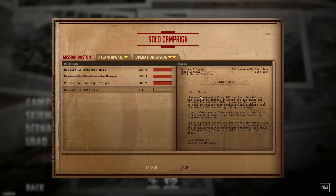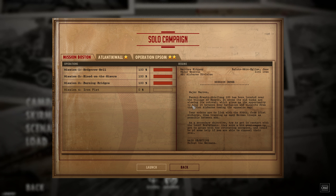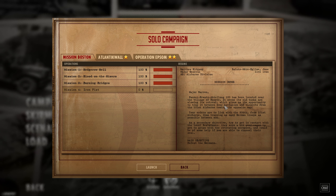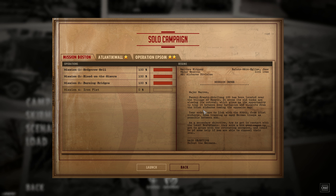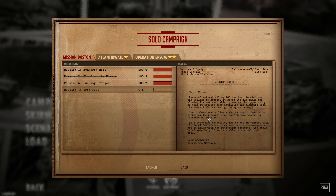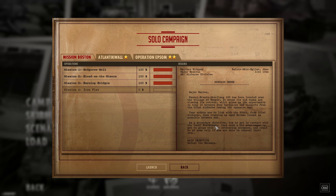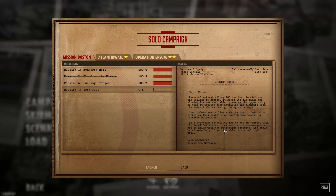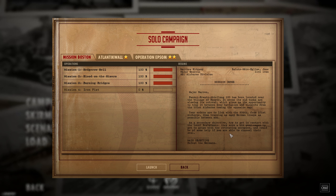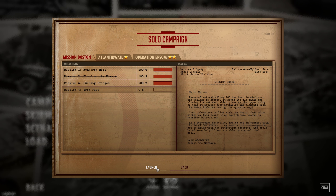Our mission orders: Major Warren - Panzer Ersatz Abteilung 100 has been located near the village of Bapta. Its old tanks are slowing its retreat, giving us the opportunity to trap it between our battalion and elements from the 101st Airborne coming the opposite way. Orders are to link with the 506th from the 101st Airborne, trapping as many German troops as possible. Secondary objective: get in contact with the local resistance to channel their zeal. Main objective: defeat the Germans.